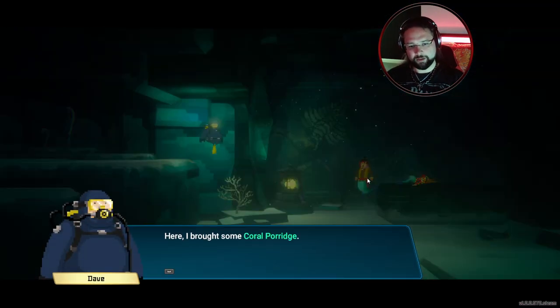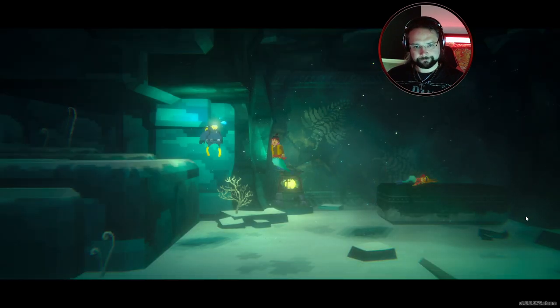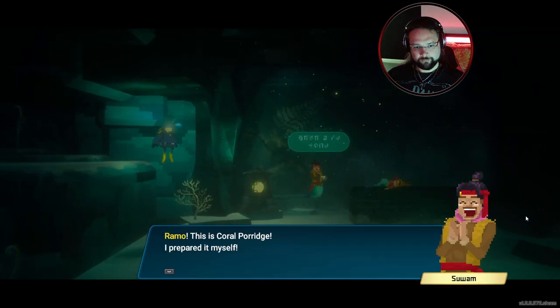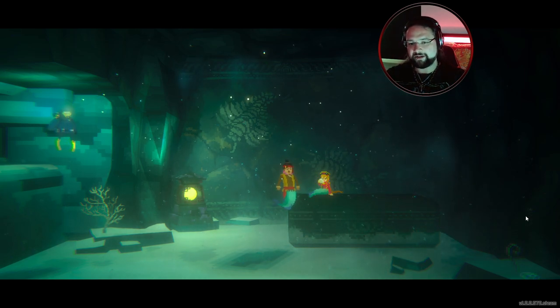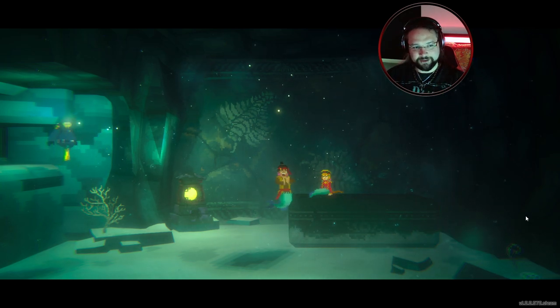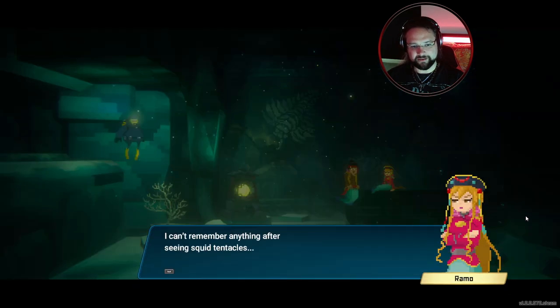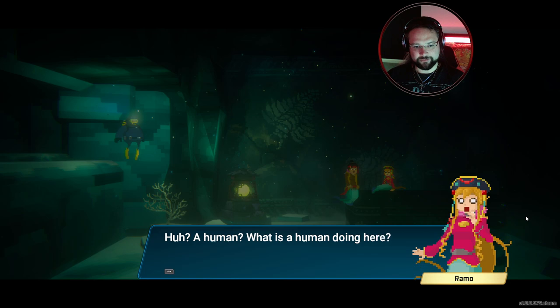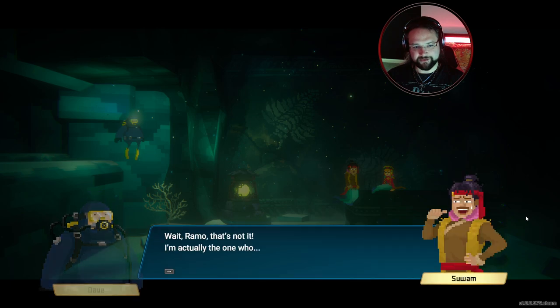I brought some coral porridge. This is coral porridge, I prepared it for you. Phew, I feel much better now. I can't remember anything after seeing squid tentacles. A human — what is a human doing here? Well, you could say I saved you — I defeated the giant squid and brought you the coral porridge. Is that so? Wait — Ramo, Ramo, Ramo — I'm actually the one who... all right, thank you.